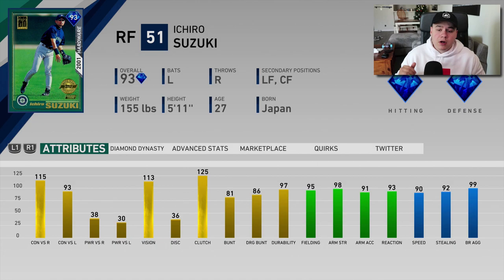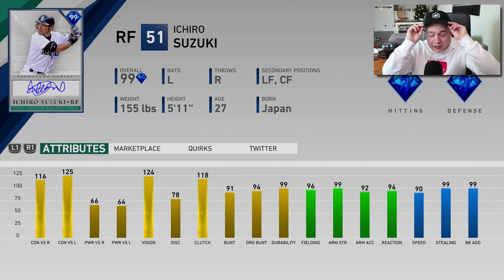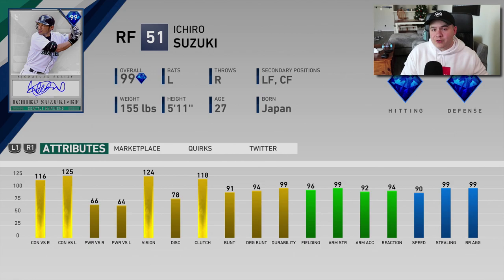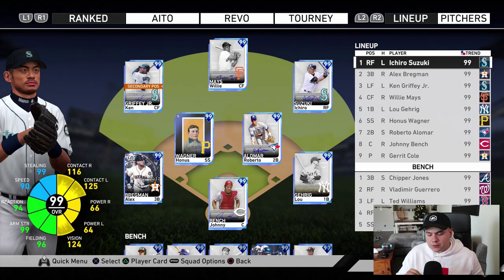One thing you could argue — one thing you could kind of be skeptical on — is the fact that Ichiro was so good as a low power, high contact guy that he would get a lot of bloop hits. It's possible that him having a little bit more power might eliminate some of those base hits. Like if you make weak contact, you pop it over the third baseman's head or something — you might get the same swing with the signature Ichiro, but since he's got more power, it might go a little farther, meaning the left or right fielder might have a better chance to get it. So we'll see if that's an issue — it's probably not going to be, but it's just something to think about.